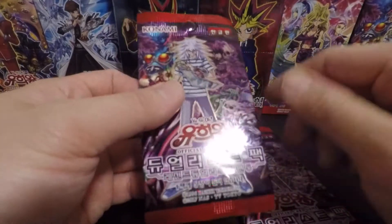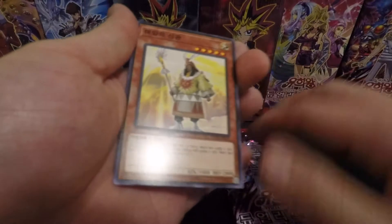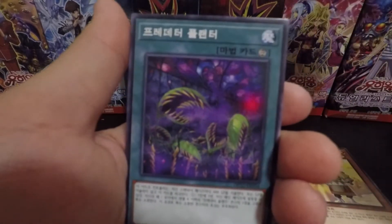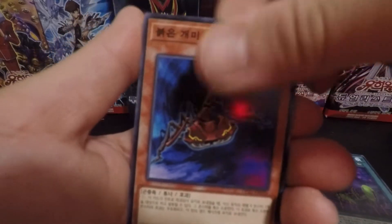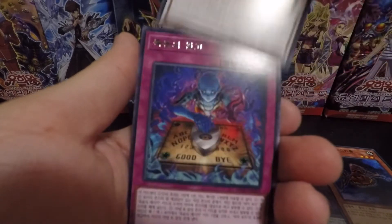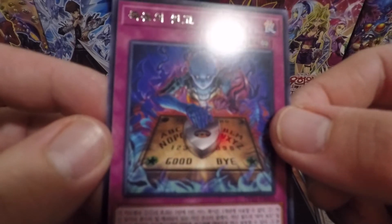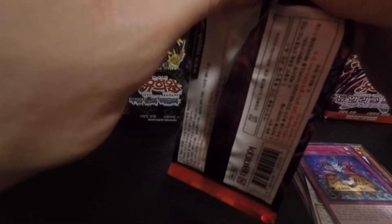Two more packs today from the Yami Bakura pack. Toppets in here as well. Let's see how we go. Sun Guard. One of the Predaplant cards. Fire Ant Escalor. And Sun Dragon Inti, I think. What is this? Ouija Board with Necrofear. Interesting card. Just a rare. Nothing too crazy.